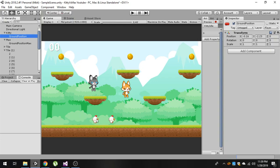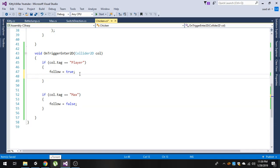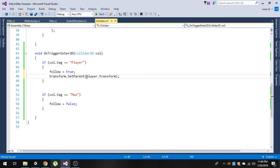We are going to put this chicken into the child using a simple function called `transform.SetParent`, passing our transform object as the argument. We want it to become a child of the player, so we will say `player.transform`.